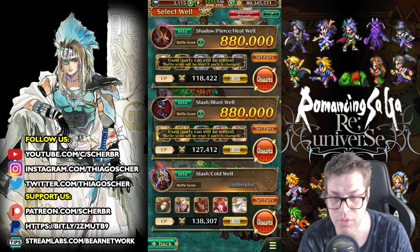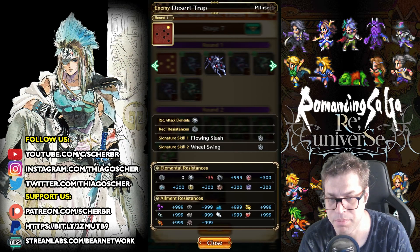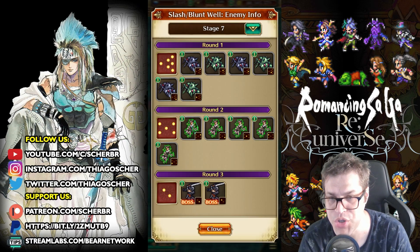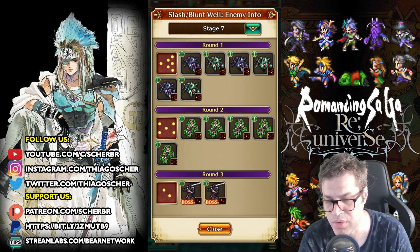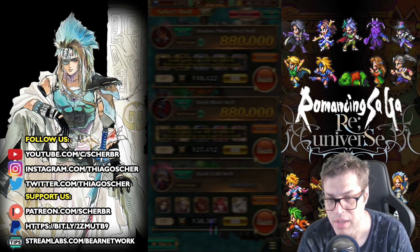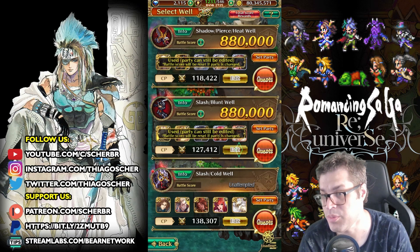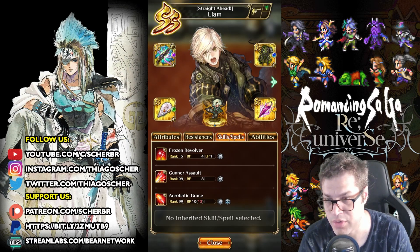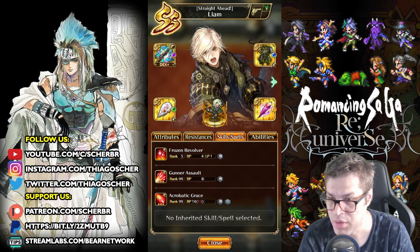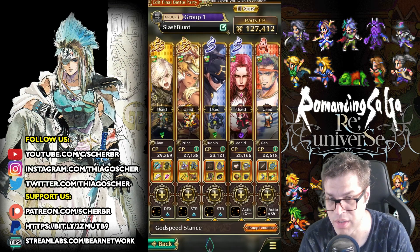Now for the second stage, I brought something different this time. The enemies are weak to Slash and Blunt, but they don't have that much HP. The second wave is weak to Slash, and on the third one it's a mixed thing. I wanted to test the new Leon here, and he actually works even when enemies are not weak to Blunt. Just bring him with this Acrobatic Race, increase it to 13, and use Gunner Assault three times in a row.